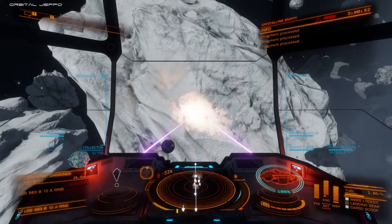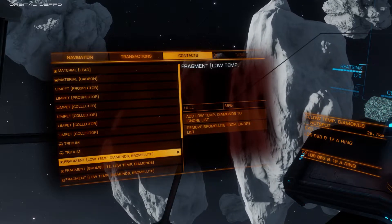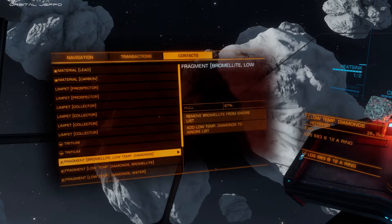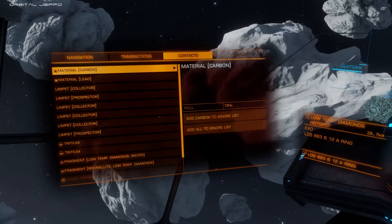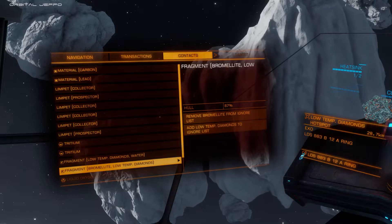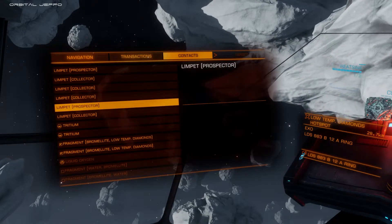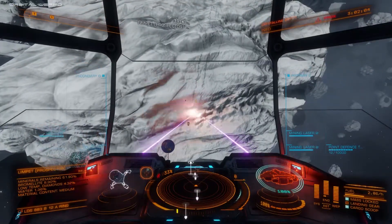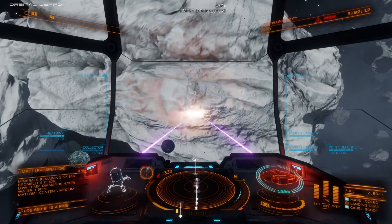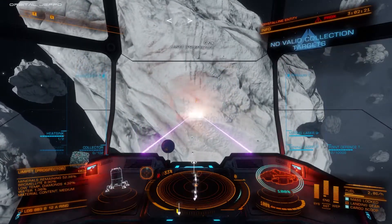There's something on the left-hand panel I'd like to point out. On your contacts panel, you have the opportunity to add certain materials to your ignore list — I recommend doing this for all items you don't want. Notice I have bromelite on my ignore list so my limpets will only be collecting the low temperature diamonds. Keep your prospector limpet targeted so you can see whether the asteroid is depleted — it will tell you on the left-hand side. We're down to 57.14%, now 54.76%, as our collector limpets continue to collect.